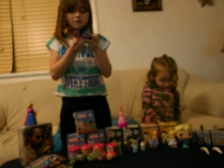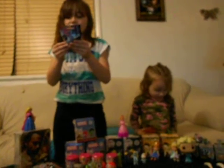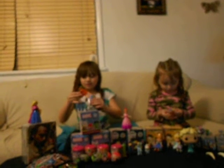The first one we're going to be opening is this little My Little Pony blind box. You can get Applejack, Fluttershy, Pinkie Pie, Rainbow Dash, Rarity, or Twilight Sparkle. It says collect them all. They're friendship figure rings. Each pack includes one ring, one figure, plus one jewel case. I got Rainbow Dash. And I got Rainbow Dash too.